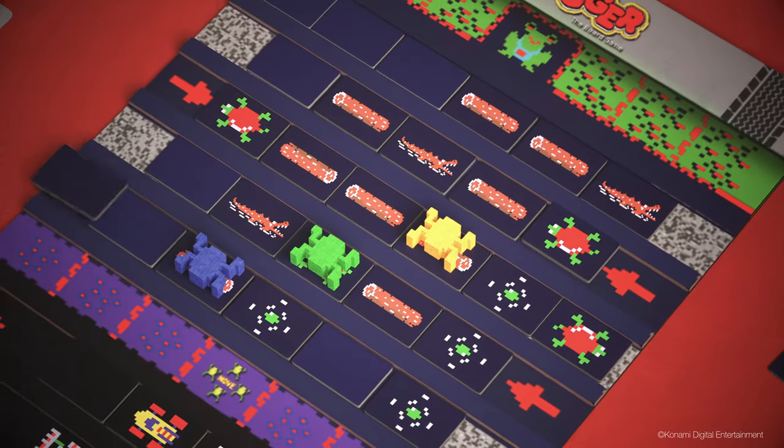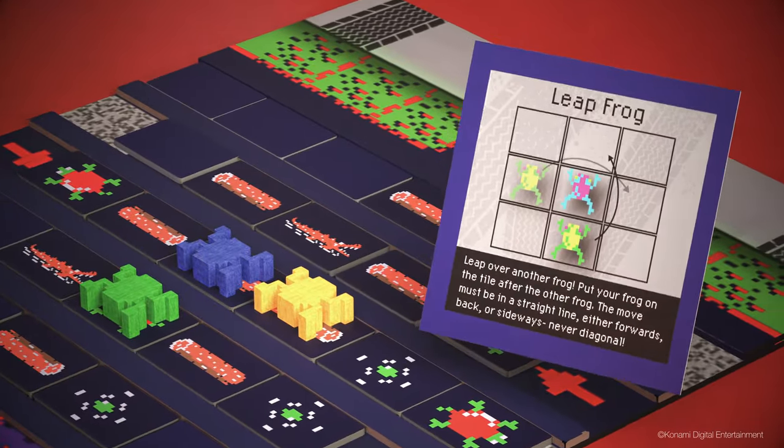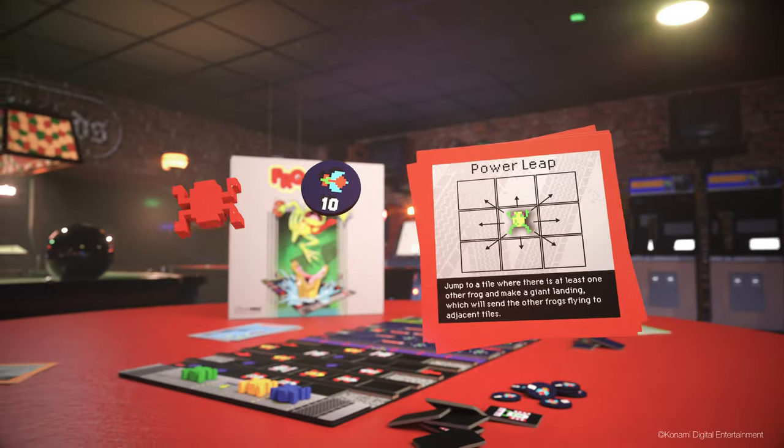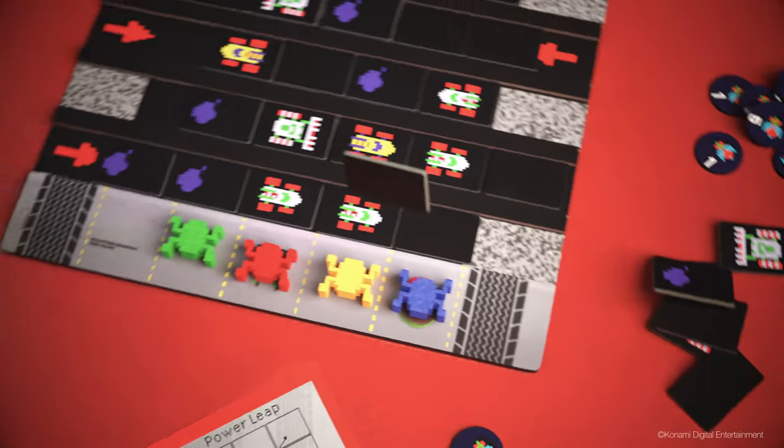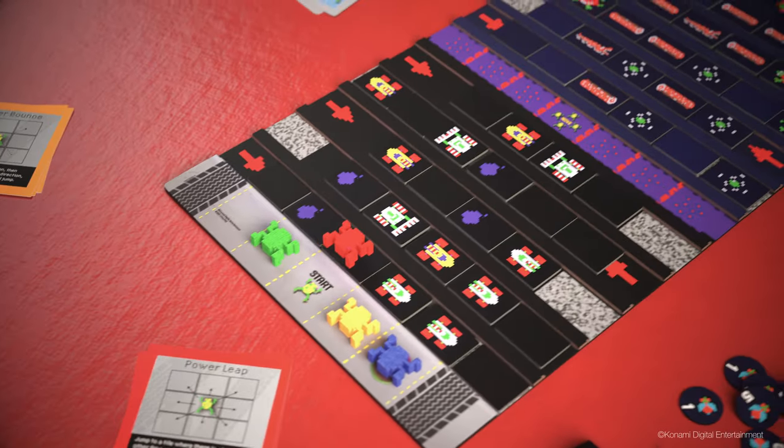But if you do get in trouble, you can use a power-up card to escape. Choose a frog and your power-up cards — now you're ready to play. First move a tile, then move your frog and race across the board.